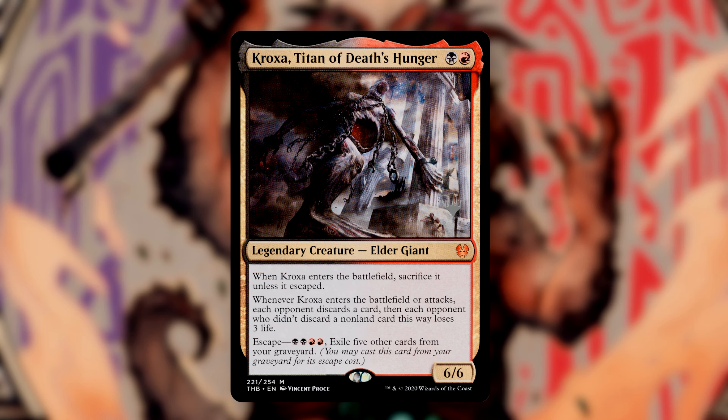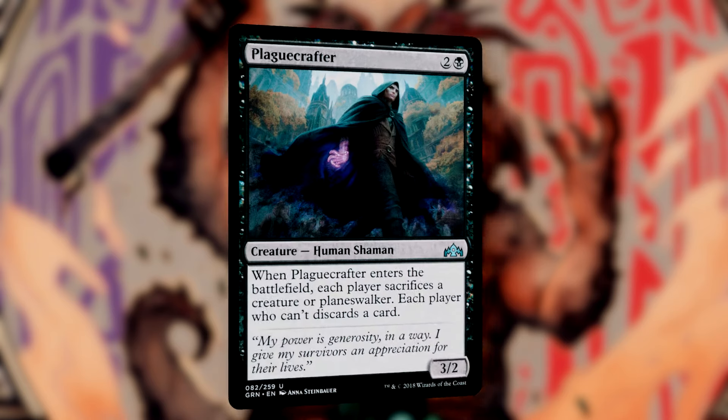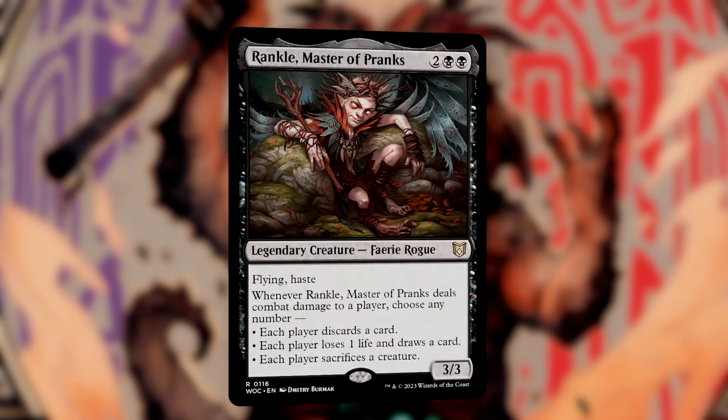Just remember, the bits of life they lose here or there from various sources will begin to add up until it becomes threatening. Magus of the Wheel is a Wheel of Fortune on a creature. We can use this to wheel each player, and as long as at least one card of what we discard was a permanent, we will get our Descent Trigger. We run cards to capitalize on our heavy discard theme.